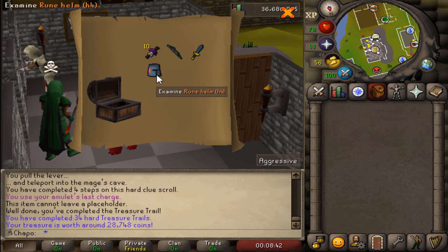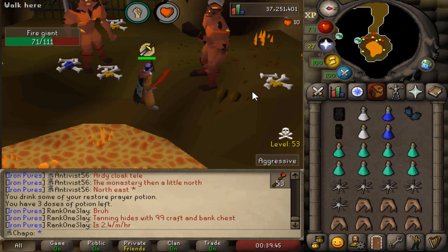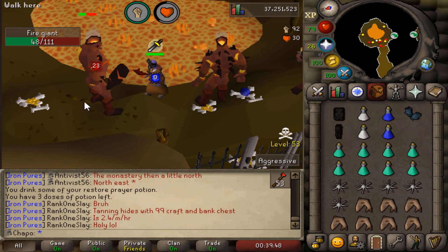Switching gears - we are at 87 Strength, all from Banshees, going from 81 to 87 Strength. We also managed to pull off a heraldic helm, which is really good for a few clue requirements and it looks pretty damn sexy.